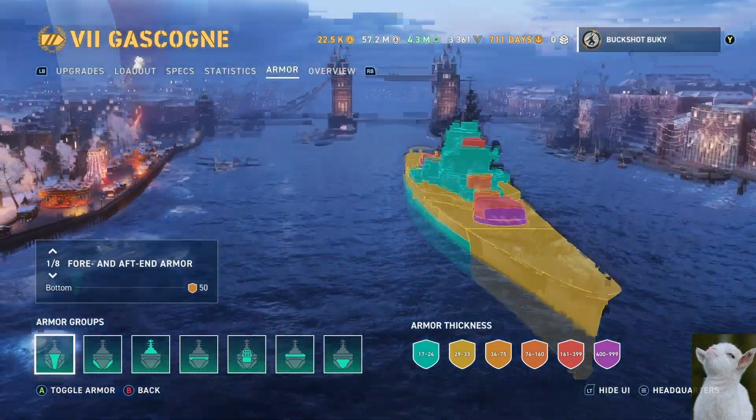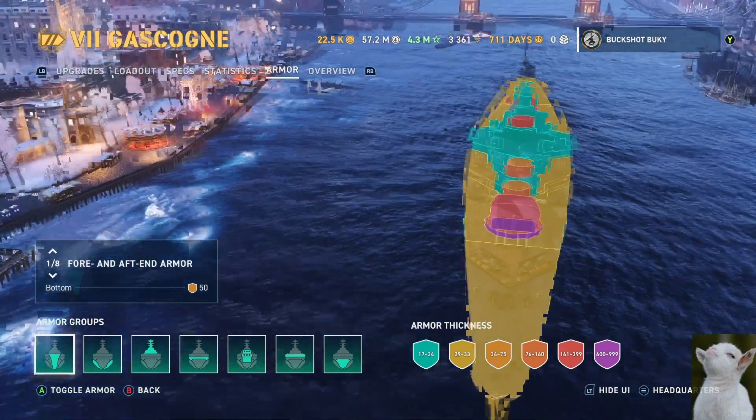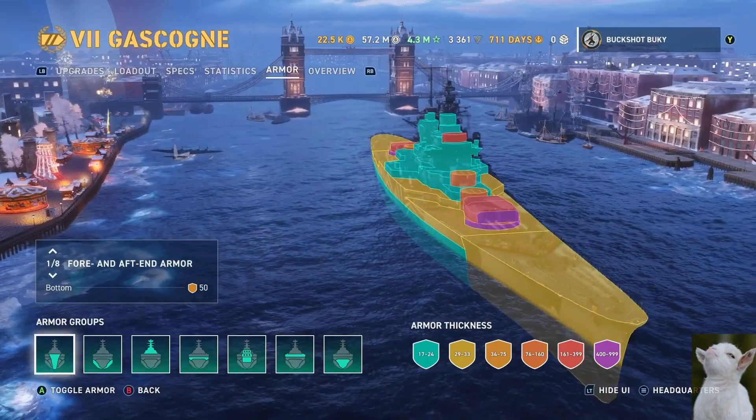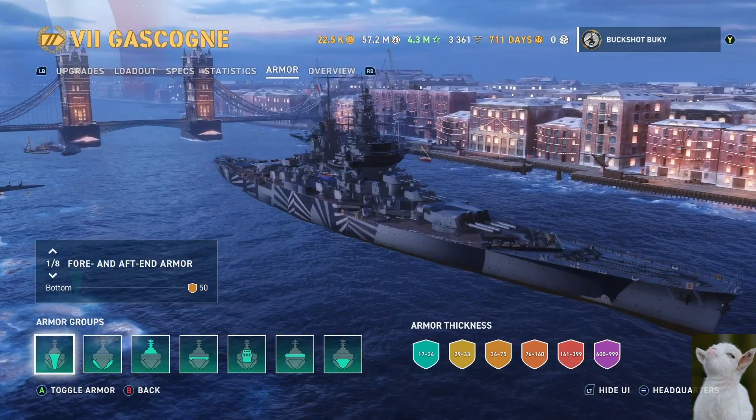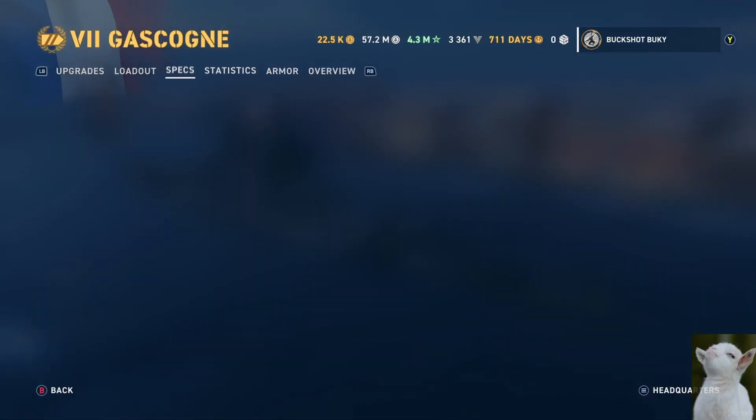I got the Gascogne which I never wanted, but now I have it. It's basically the Champagne but with Jean Bart guns — 380s, 2 times 4. You have to show full broadside to get both guns on, but she should be relatively quick at 32-knot base speed. She has an engine boost lasting 180 seconds. With a natural firing range of 17.8 kilometers this is definitely meant to be a sniper, so if you're getting close enough into secondary range you're doing something wrong.